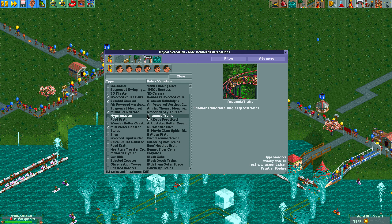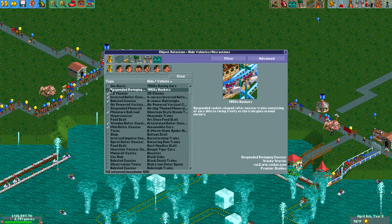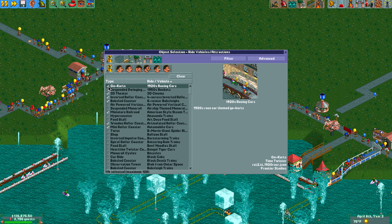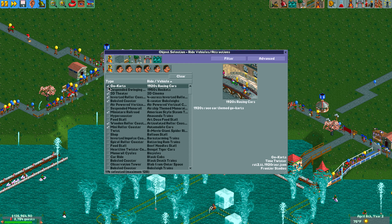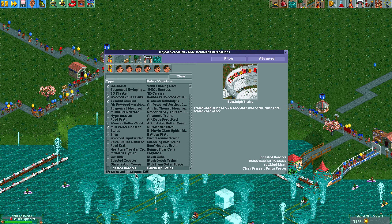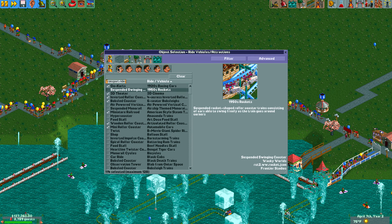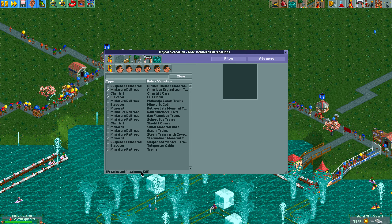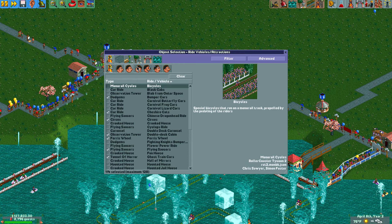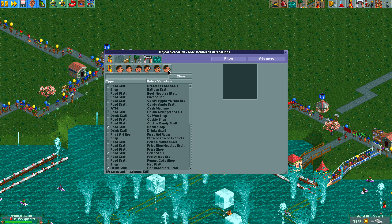If you've played the game and something's not available that you know could be there — let's say you want the 1920s racing cars for your go-karts — you can actually check and enable them here. The thing to remember is that the game has a hard-coded limit in some categories. This category has a maximum of 128 different rides available, and transport rides also have a maximum of 128 rides available.